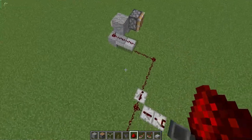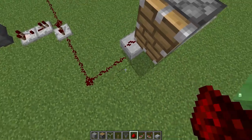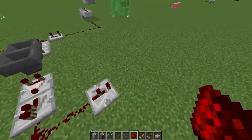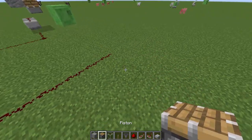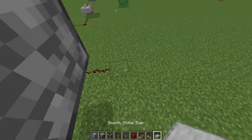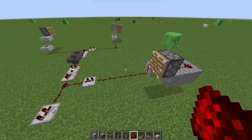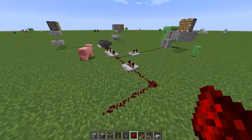Make sure it lines up. Then you can move to the two-tick side. We'll do this one first because it looks a little easier. Place the piston in the position you want it, and then you can use any block of your choice to build up.